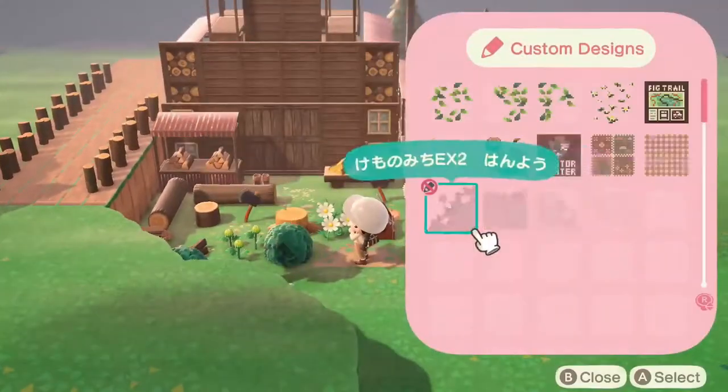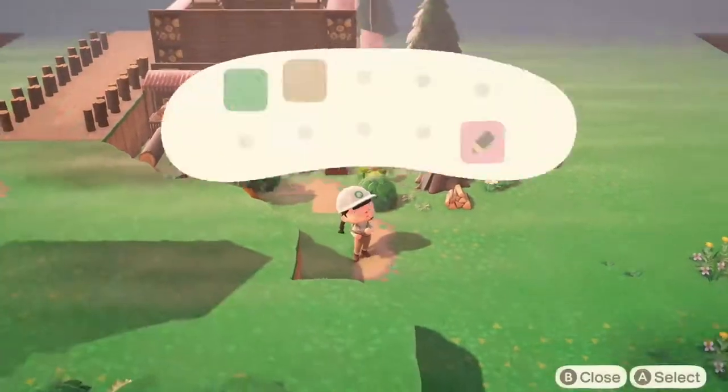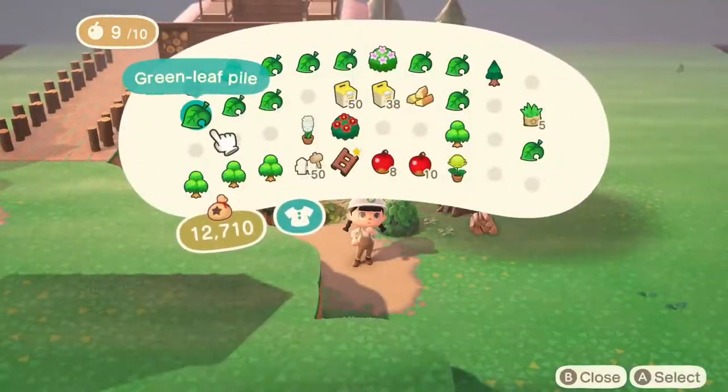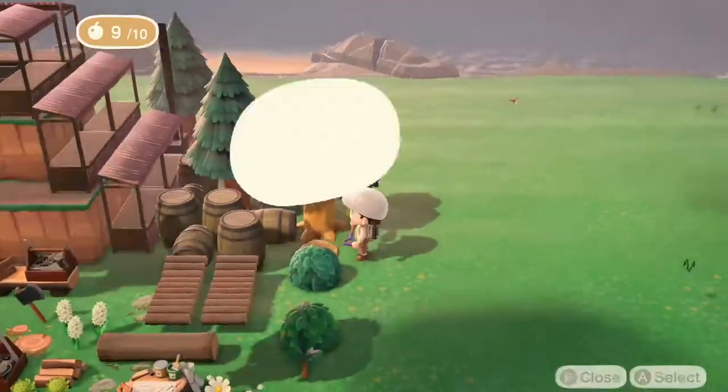I am placing some path variation on the ground right now. Again, you can find these codes on my Instagram highlights. I'm using this just to fill the area in more and make it feel more complete. Then we're going to continue decorating and accenting with various items — flowers, shrubs, and greenery.